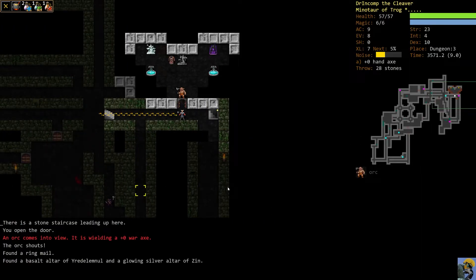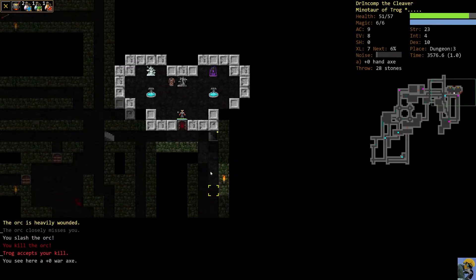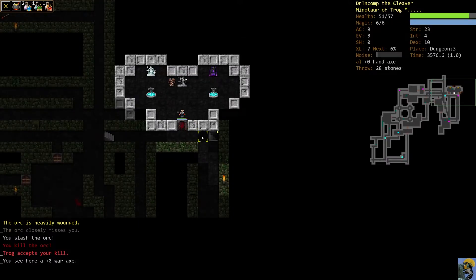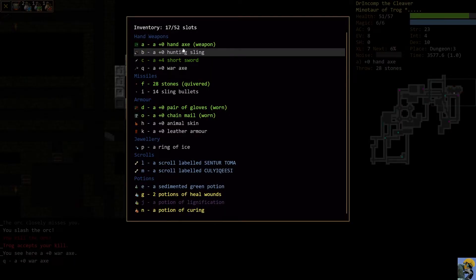We found a room that's kind of a god vault with two altars for worshiping gods. This guy is hitting us with what I thought was a halberd but he just had a war axe. Anyway, we picked up the war axe — and this is great news. We're super excited about this.